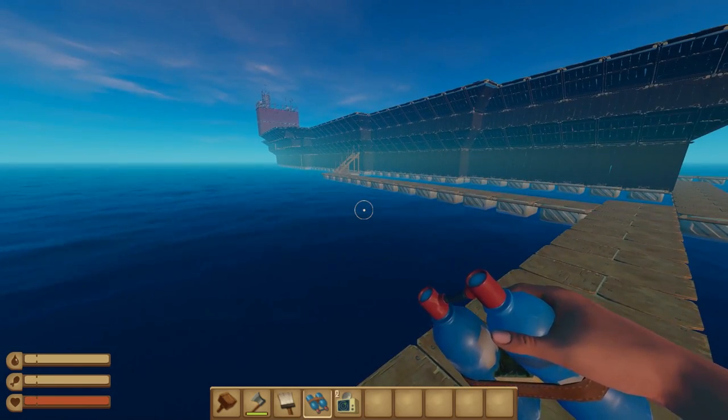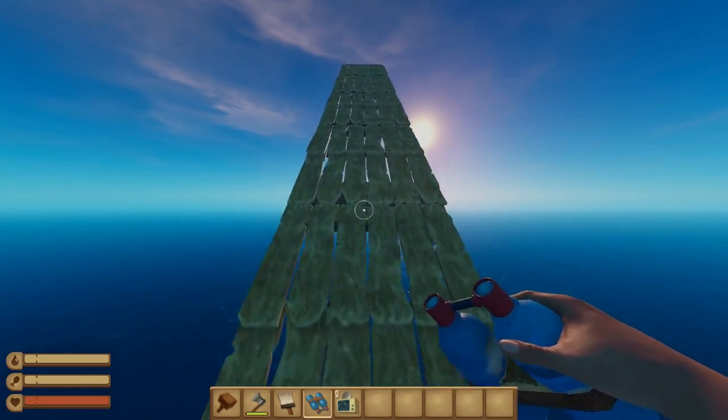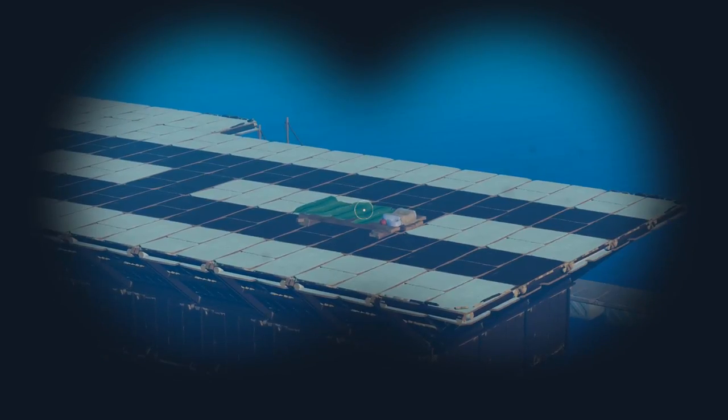Alright, how does this look? Oh my goodness, look at this ship. This ship is freaking massive. Look at this. Look at the runway right there. There's a bed right there.